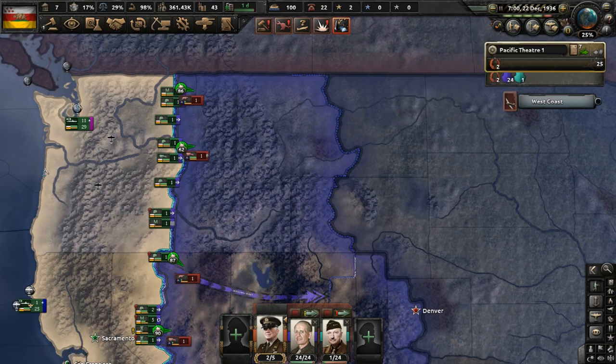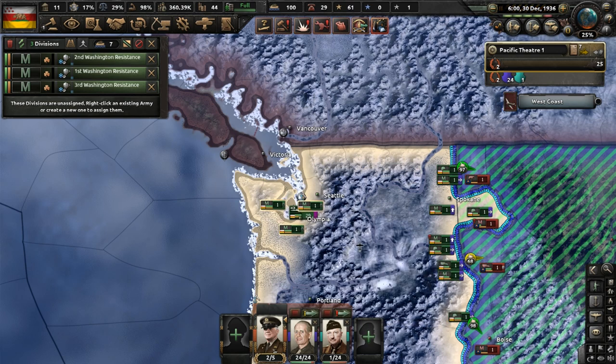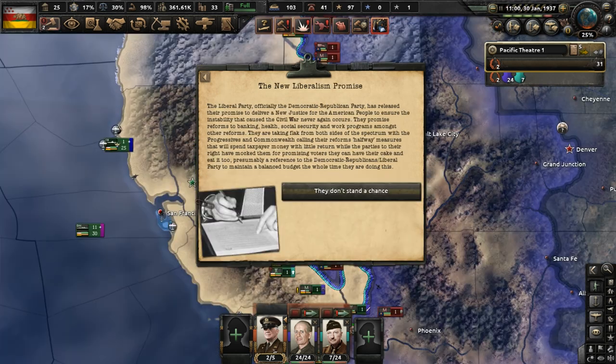The Empire of Japan wants to send volunteers — I'm not going to turn down free help. We're also getting militia troops from the areas we currently control. The Indo-Chinese Revolution is defeated in Southeast Asia. More relevant to our current situation is the presence of many different political parties in the election, ranging from the Democratic Republicans, the Progressive Party, and the Commonwealth Party, on top of the standard Republicans and Democrats. The Democratic Republicans are known as the Liberal Party unofficially, and they promise a number of reforms.